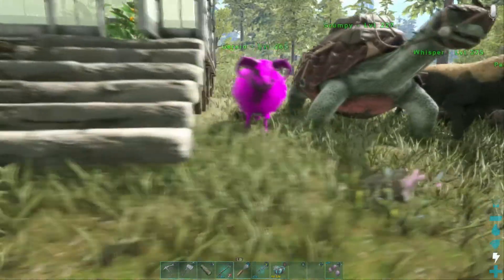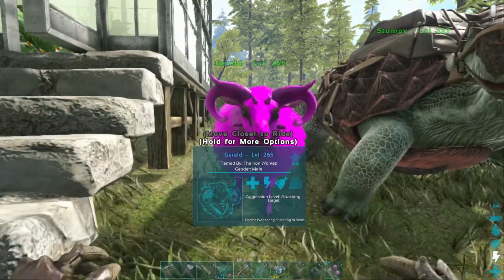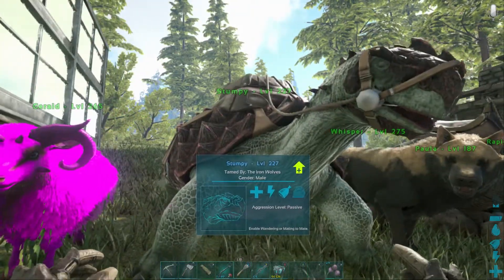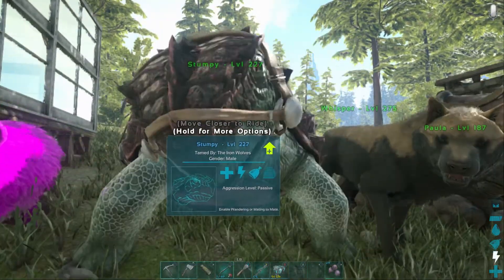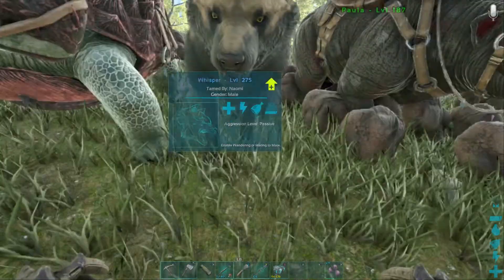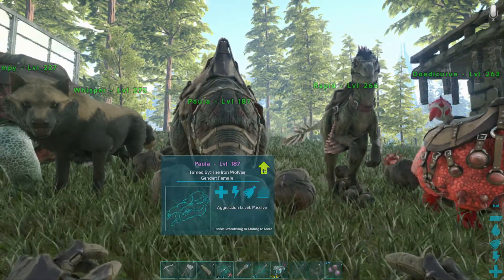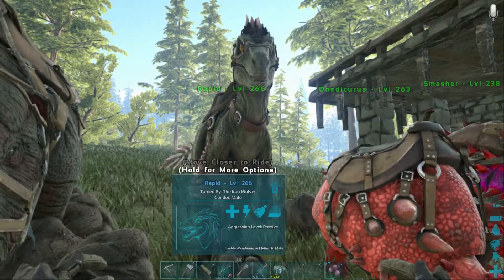So then we have my middle section — my smaller ones, though there are still some big beasts in here. We've got Gerald, the gloriously pink and bouffant sheep. We've got little Stumpy, my prehistoric tortoise. We've got Whisper, my wolf. We have Paula — I'm not actually sure what Paula is, Luca tell me! We've got Rapid, who's my Raptor — hello Rapid, you alright mate?